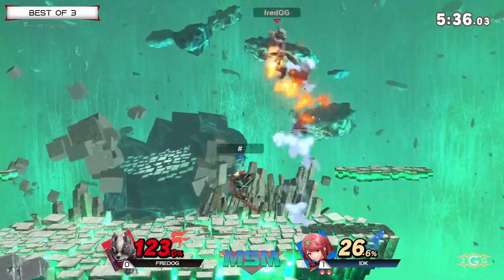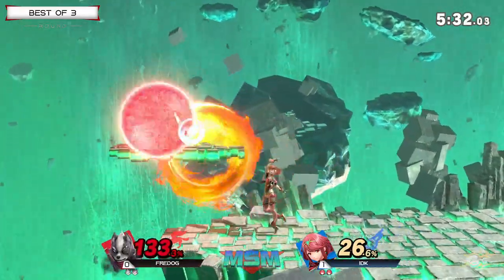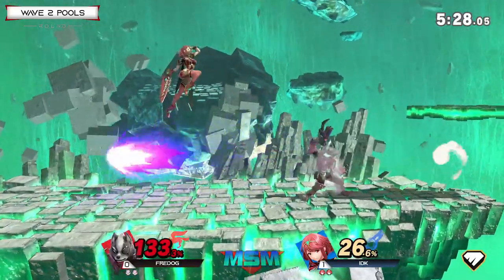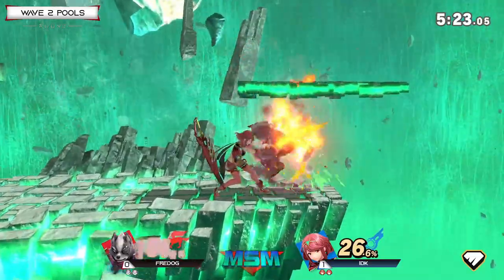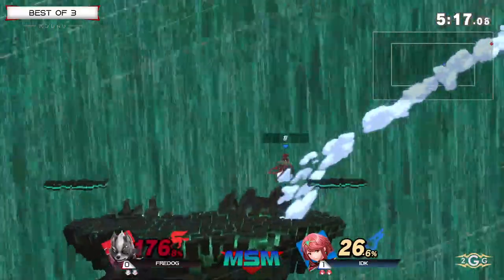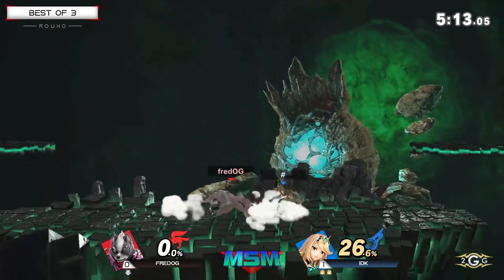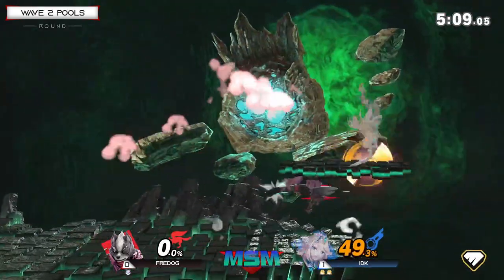Missing that spacing on that down-air to up-air confirm, but IDK is still looking very good with this stock lead. He could potentially shine that side B. But unlike other projectiles, it's not a projectile all the way through — it's only a projectile while it's moving. So if it stops moving and starts spinning, it's no longer a projectile. That laser from the ledge was very risky, and getting hit with that Pyra neutral B is going to be able to take the stock — but it wasn't a true combo there.